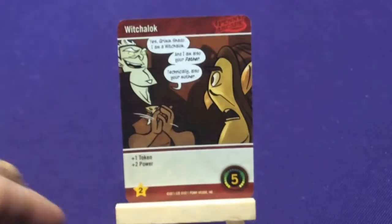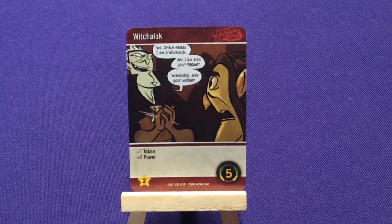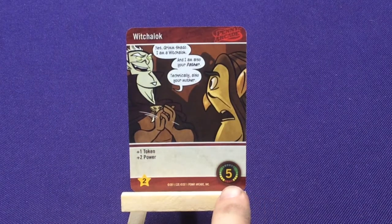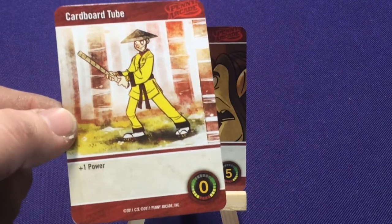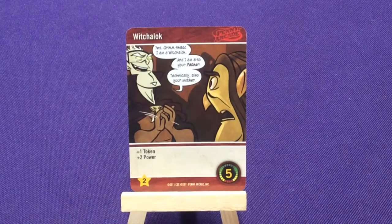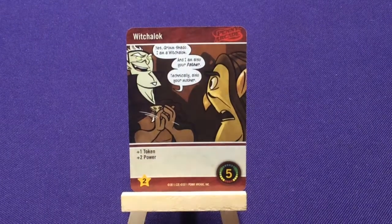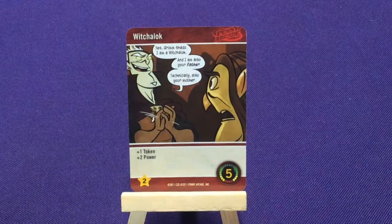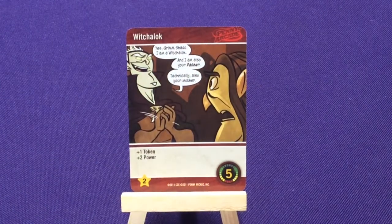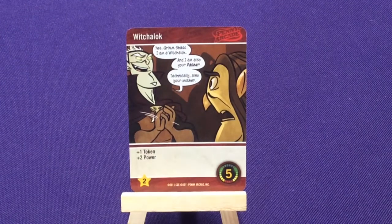Here's an example red card: Witch Lock. To purchase it from the stack, it costs five cardboard tubes — five power. It goes into your discard pile and when you reshuffle and draw it, you get to play it. When you play it, it's worth one token and two power. It's also worth two victory points at the end of the game — that's how you determine who wins.